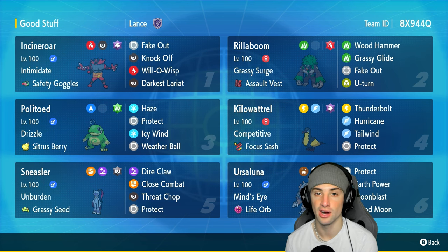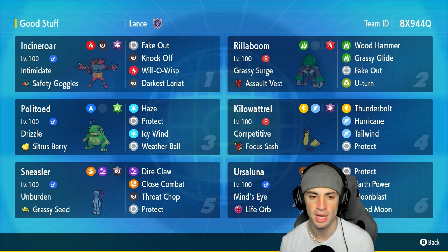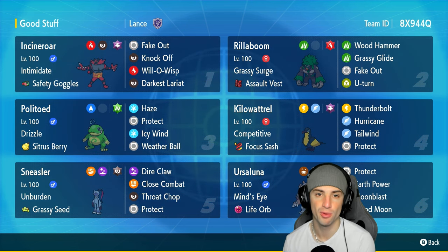Politoed can set the rain and Kilowattrel can hit Hurricane 100% of the time in the rain, which is really good. It's a STAB move so big time damage for Kilowattrel in the rain. This Politoed has Sitrus Berry, it's got Haze — which is such a good move in this format — Protect, Icy Wind, and Weather Ball.